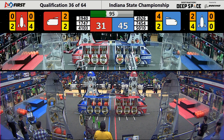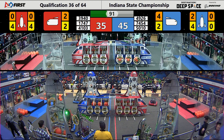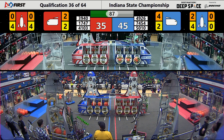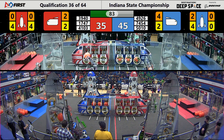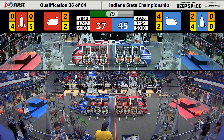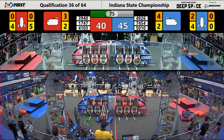On Blue, 5010 Tiger Dynasty is trying to help Galactech fill up a rocket. They've got cargo — two cargos in the lower levels. They're now waiting on Galactech to place the second hatch panel on the second level, and they've got it.